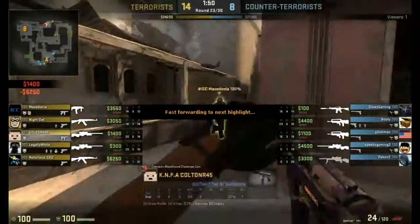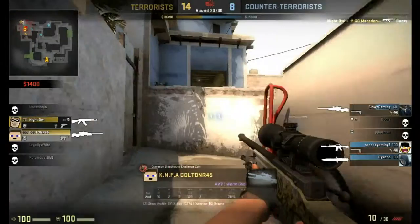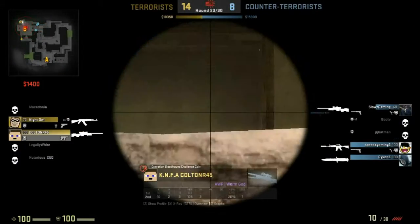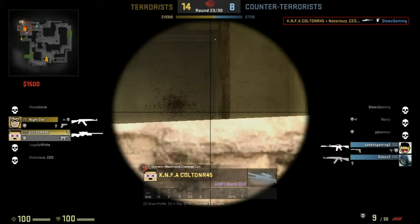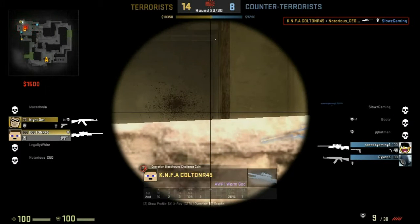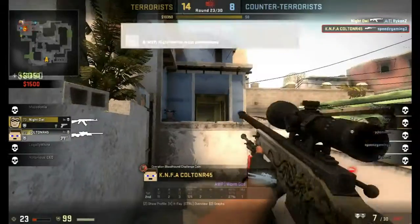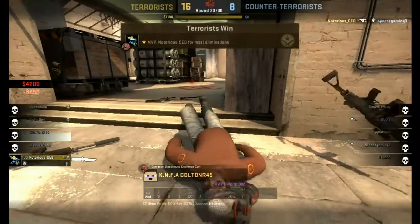Fast forwarding to round 23, rocking my OP, going through apartments. I'm watching apartments here, and this guy comes in — gets destroyed. I notice there's a second guy; I didn't see him there. But right here he switches guns and I see his gun fly, so I know he's there and I'm able to get him. Me and Night Owl did pretty well right there — he killed 60% of the team.